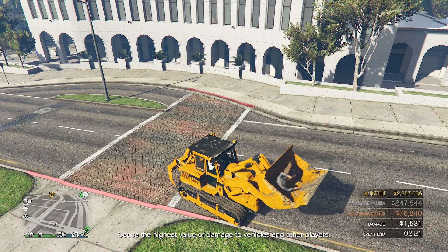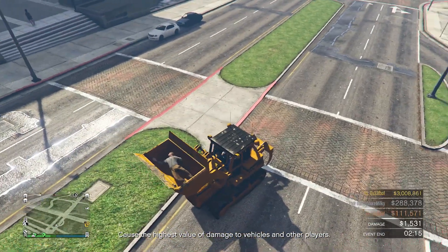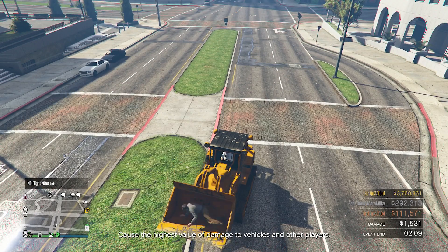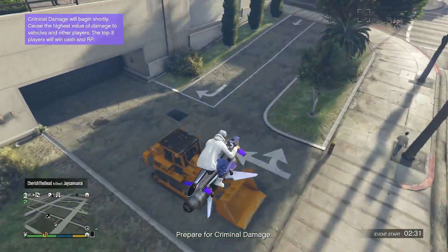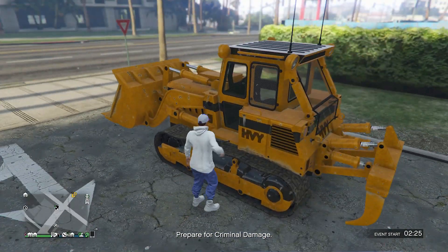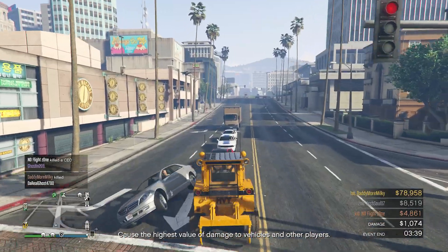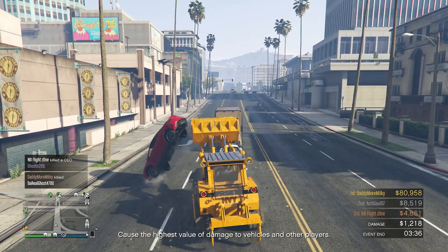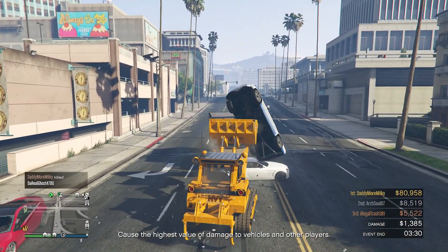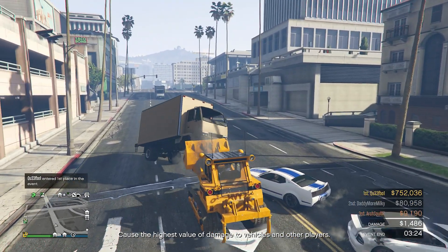Next up is the Dozer, the construction vehicle. It's not too hard to spawn in even in online, and statistically this is actually the number one slowest vehicle in the game. The reason I'm not going to trash this one like the Zaba is because it's actually kind of fun to drive around because of the front blade. You can ride around flipping over pedestrians and tons of random vehicles, causing mayhem around the city. You can even pick up pedestrians on foot and the NPCs have no idea what to do after you've picked them up.